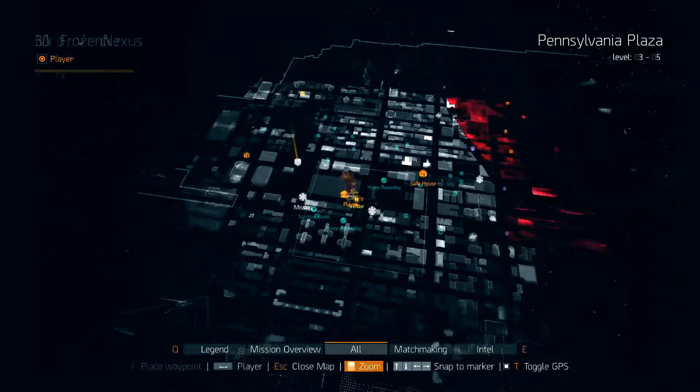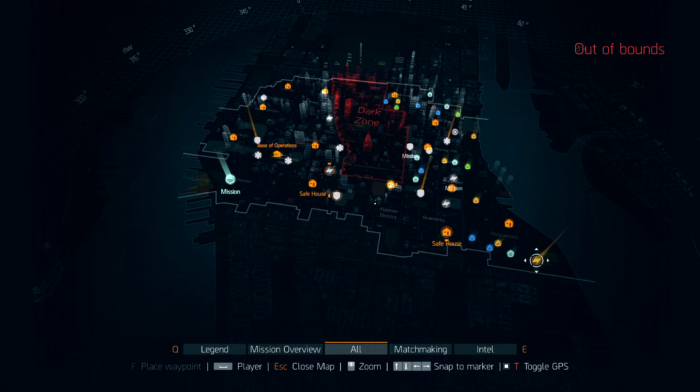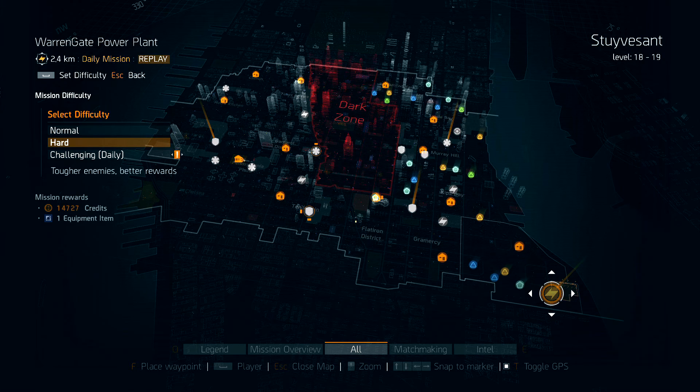Daily missions are going to appear on your map and they're going to have little arrows around the mission icon. Each daily will give you 15 Phoenix credits. They change every day, so there's no point pointing out where they are. All you have to do is hold G over the mission and change it to hard — next to hard it'll say daily, because daily missions are literally just a hard difficulty that gives Phoenix credits.